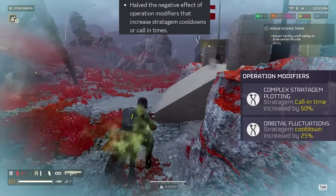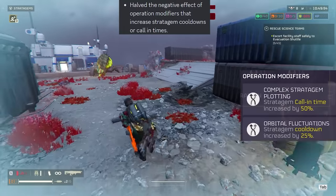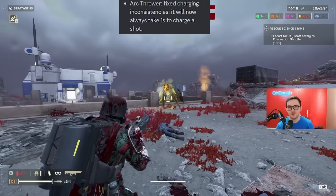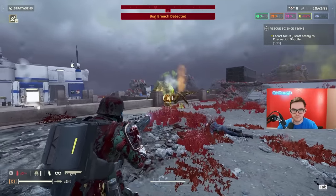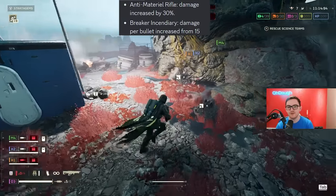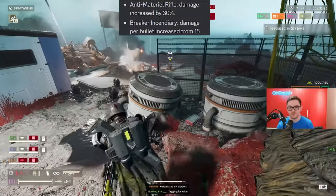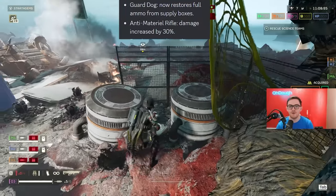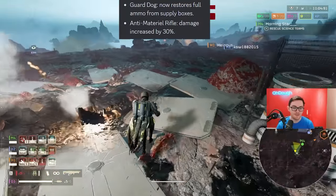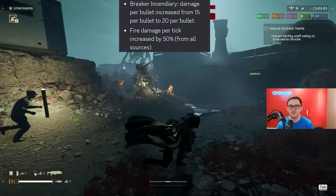Helldivers average to balance update: they nerfed modifiers that affect your stratagem cooldown and calling times by 50 percent. Arc thrower now has a fixed charge rate of one second per shot, reducing fire rate. Arc thrower range reduced from 50 meters to 35, and now has increased stagger force. Guard dog now restores full ammo from supply boxes. Anti-material rifle does 30 more damage. Breaker incendiary damage per bullet increased from 15 to 20.